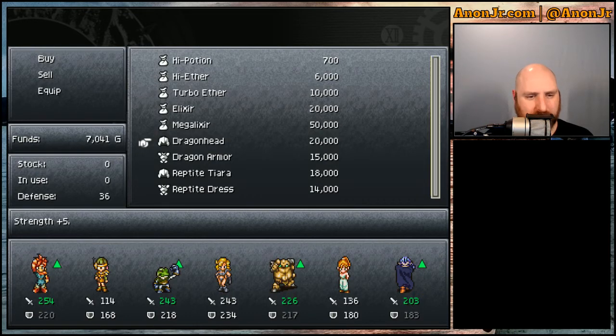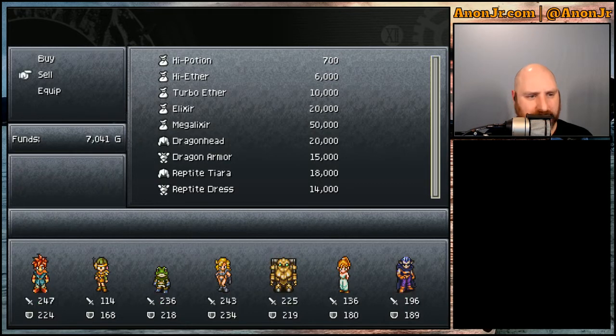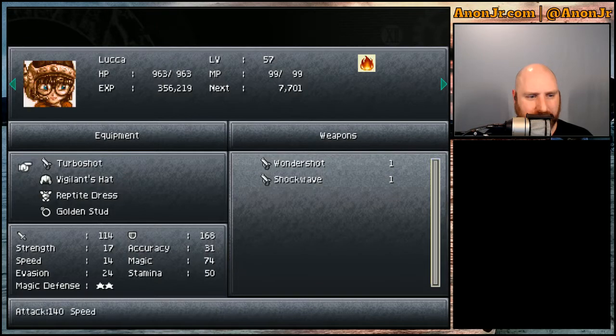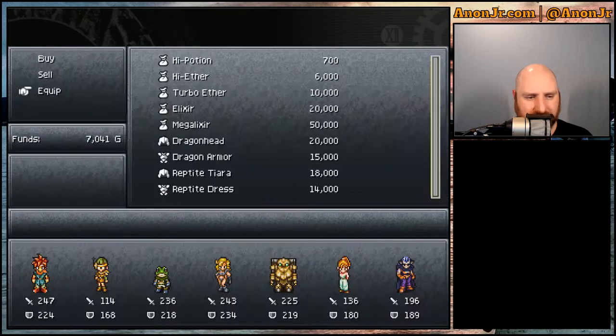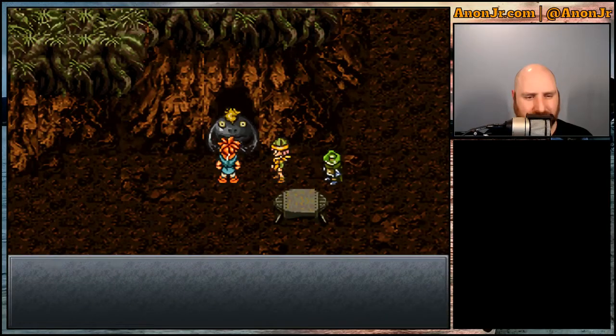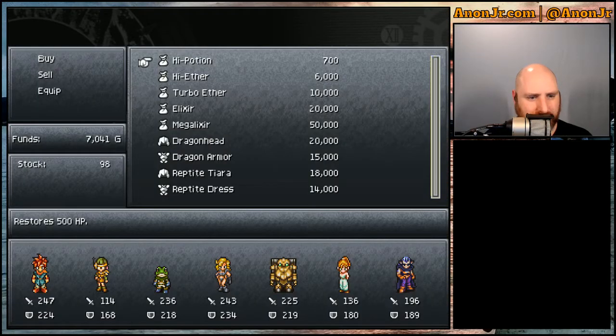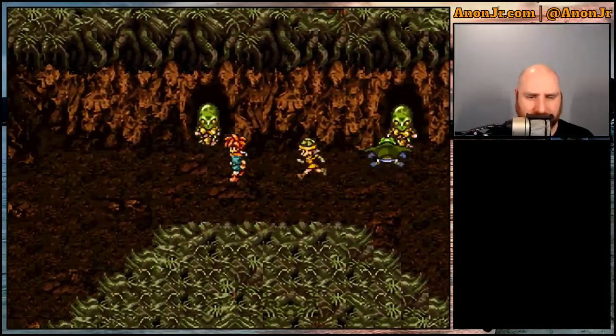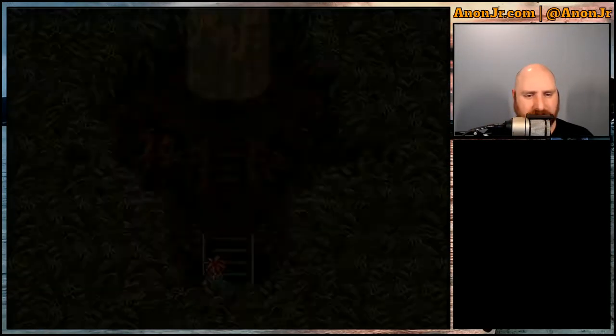I'm not going to worry about the armor and weapons, because the helmets I would have to replace are the ones that prevent all status effects. And right now, as nice as the defense bonus is, it's not quite good enough to offset that. So let's grab a high ether and a potion. That leaves us with 341 gold. We could go around selling off unneeded equipment, but honestly if we're going to do that we might as well do that later.